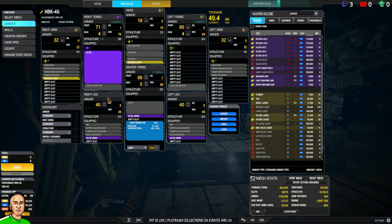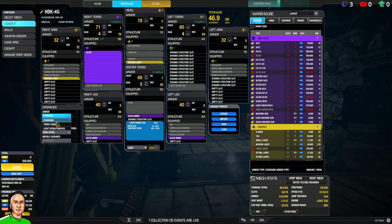There's a little bit of extra range. I don't have enough space — I'm doing something wrong here. Oh right, you want Endo Steel and Light Ferro, okay.